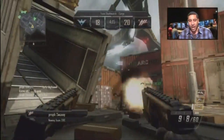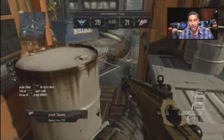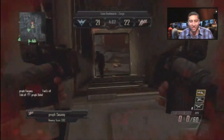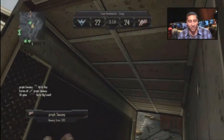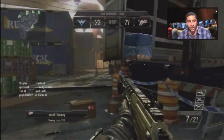Swanee has the Kap-40 out, but the Kap-40 doesn't connect there with dual wield. He goes ahead and calls in not one but two scorestreaks — the counter UAV and UAV combo — and the crowd is starting to get into this one. Swanee picks up another kill with the Kap-40s before going down.